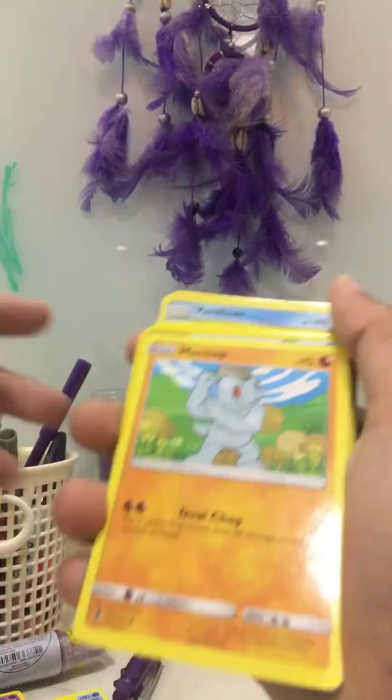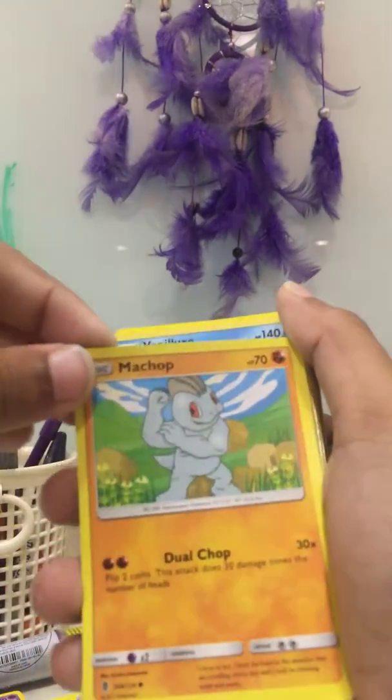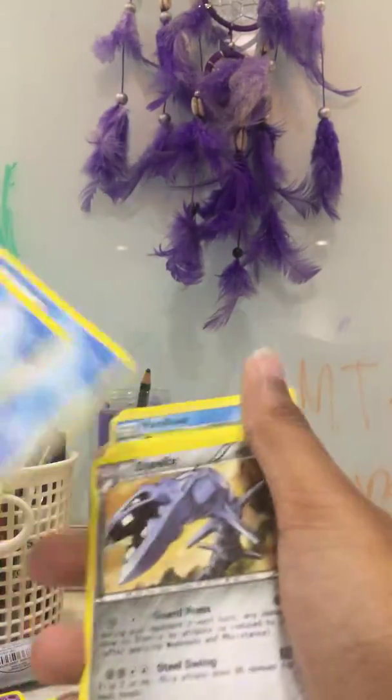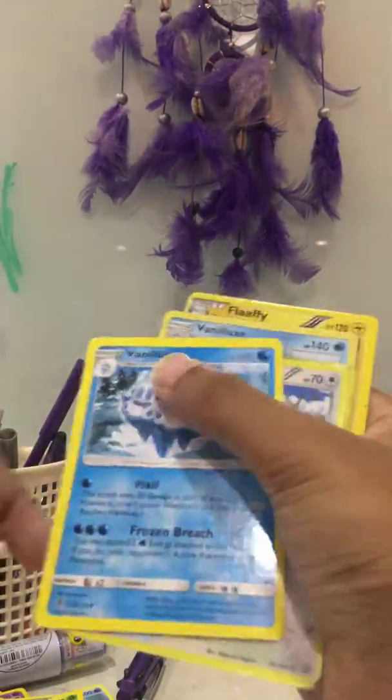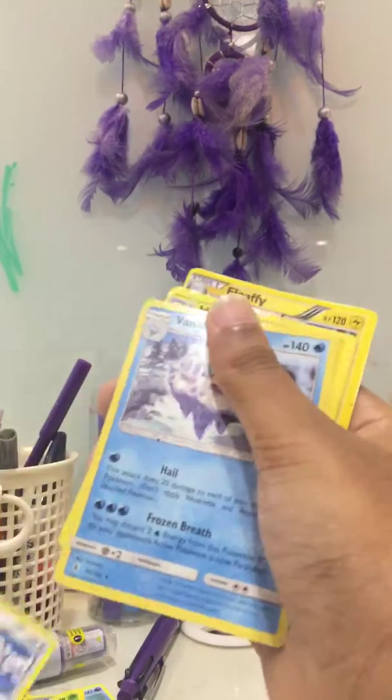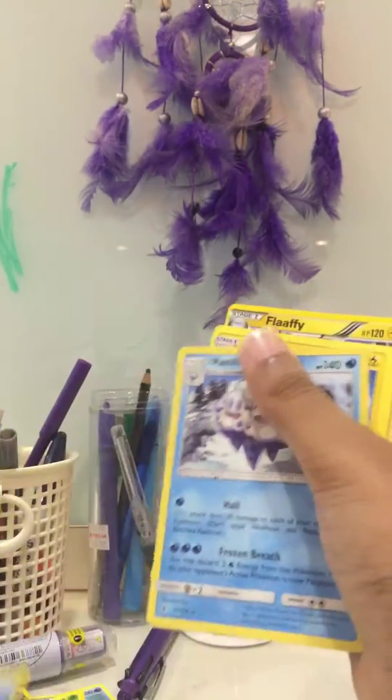Tangrowave, Poliwrath, Comboskin, and then Machop, Dewott, Caldeo, Stelix, Dragonite, Qualiver, Tangela, Verilux, Fletchinder, Dratini, Verilux, Heliosk, and Flaffy.